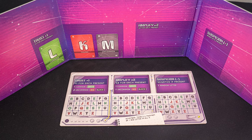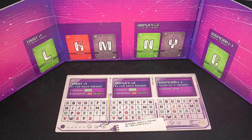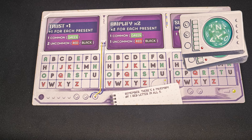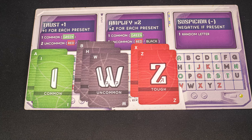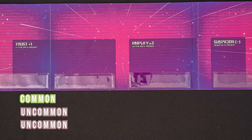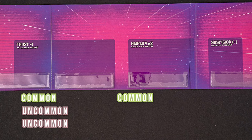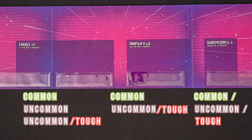The alien will also have a cipher that they're trying to help the scientists guess. To set up the cipher, you need three cards in the trust section, two cards in amplify, and one card in suspicion — and remember, this information is only shown to the alien. The letters in the deck are common, uncommon, and tough letters, and your dashboard shows that breakdown. At most, the entire cipher can have just one tough letter. The trust section will have one common and two uncommon letters; amplify will have one common and one uncommon; and suspicion will have one letter of any type. Tough letters can replace any uncommon letter.